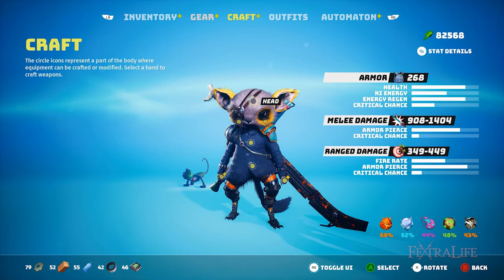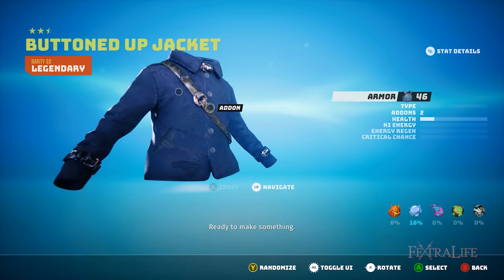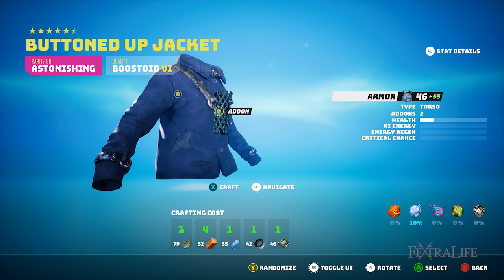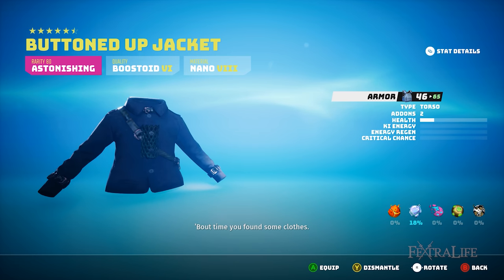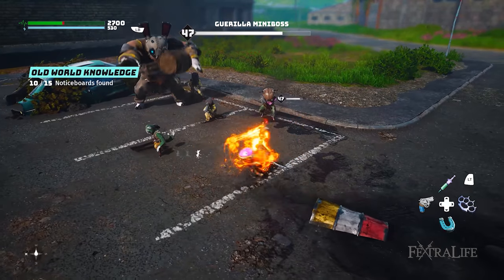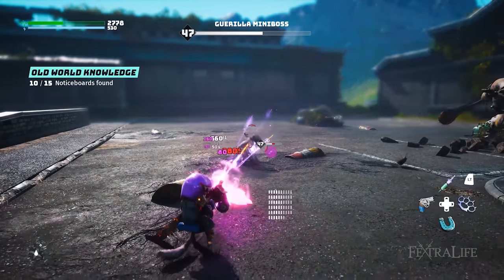As you progress in Biomutant, you will pick up various armors and add-ons you can slot into those armors. Add-ons provide increased stats in some way, whether higher critical chance, more armor, or increased resistances. Larger pieces of armor generally have more add-on slots, but this is not true 100% of the time. You do not need to be at a gear upgrade bench to slot add-ons — you can do it anywhere by going to the craft tab in your menu. Select the slot, then the item you wish to modify, select the add-on, and place it into the preferred slot as long as you have sufficient parts.